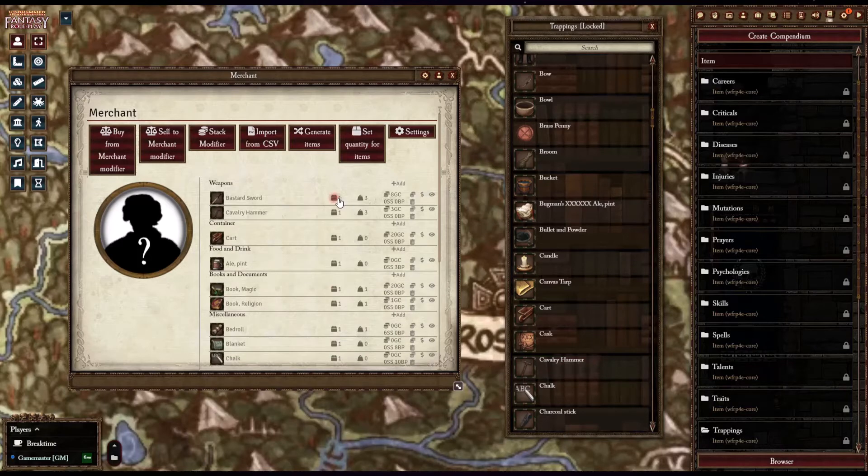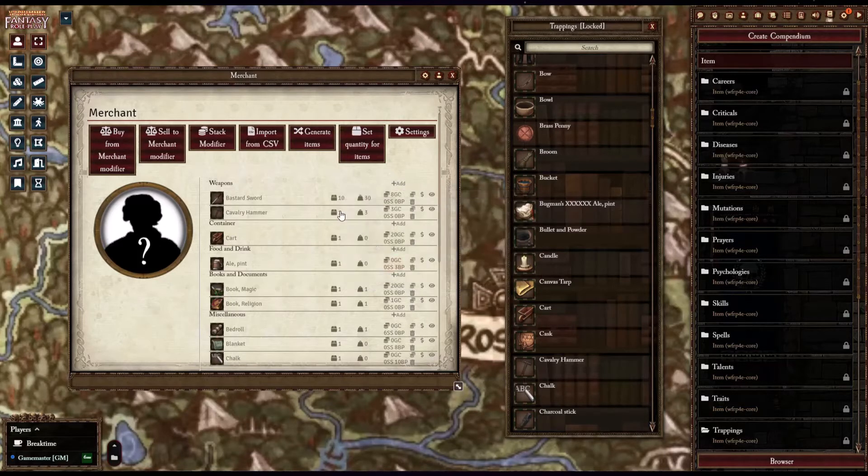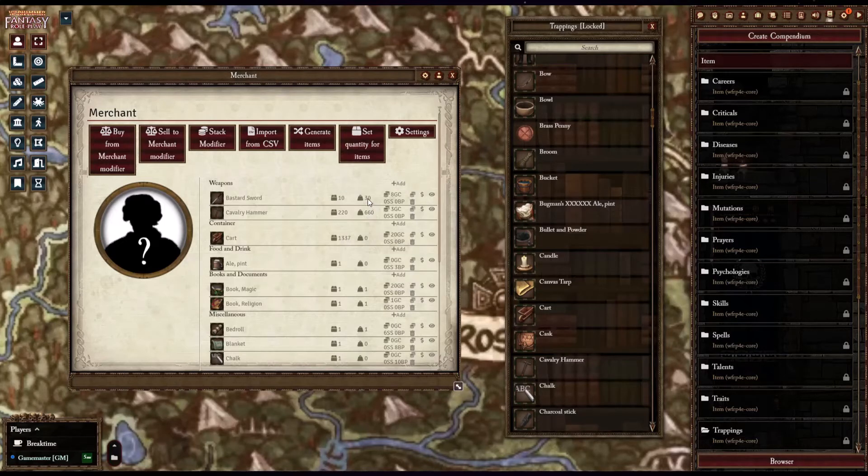Using the Merchant Sheet NPC module, you can improve trade in your games by customizing what items merchants have in stock and automating how players can purchase items. This can add a whole new level of detail to your adventures by adding variety to what each merchant in town can offer your players.